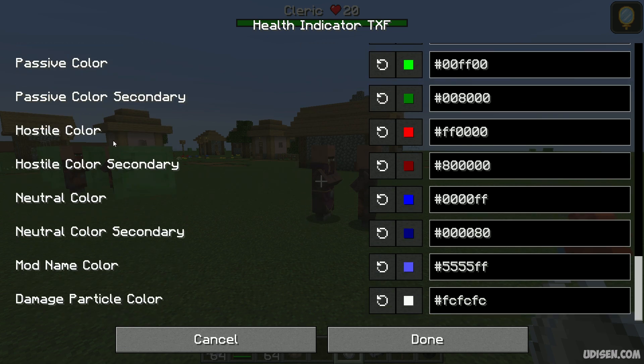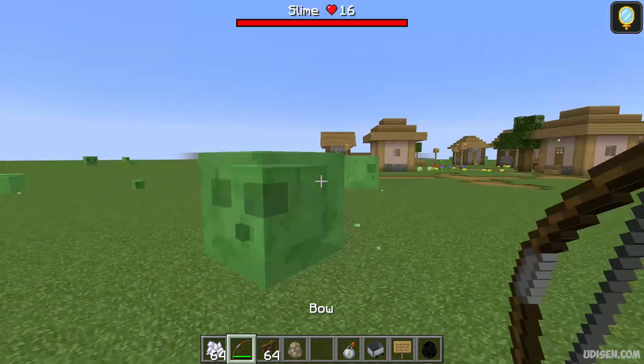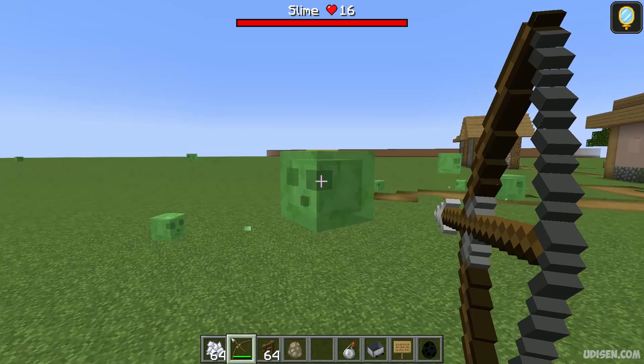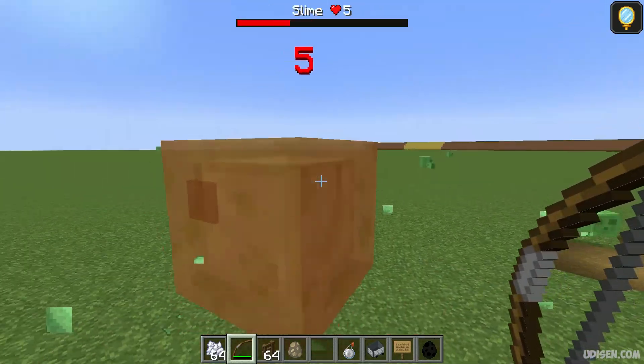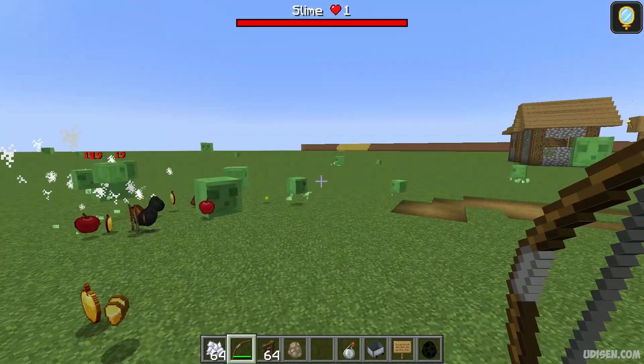You can change the hostile color. As I mentioned, the colors convey information about the creatures — red bar only for hostile creatures, blue bar for neutral creatures, and so on. For the mod name label, it uses a specific color. The damage particle color defaults to white. Why not change it to red? I want red particles — it looks like gore, but red particles are more useful in my opinion, even if a bit ugly.